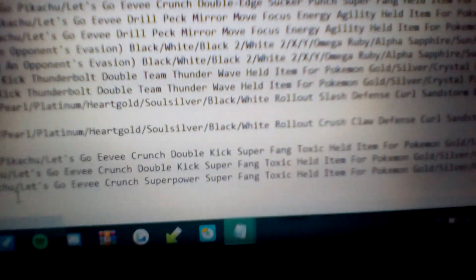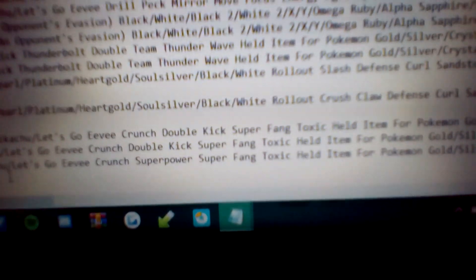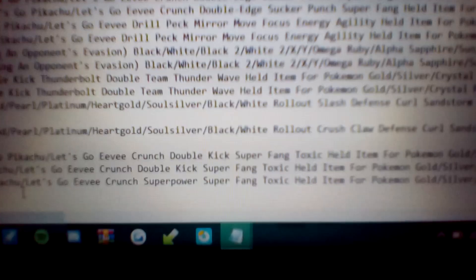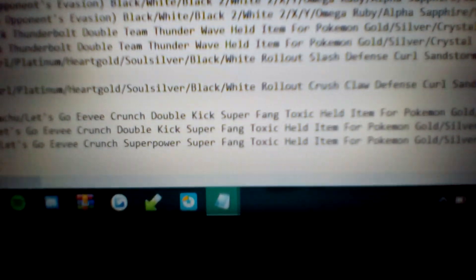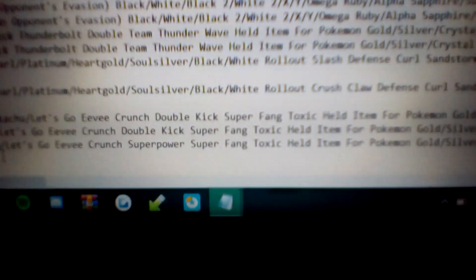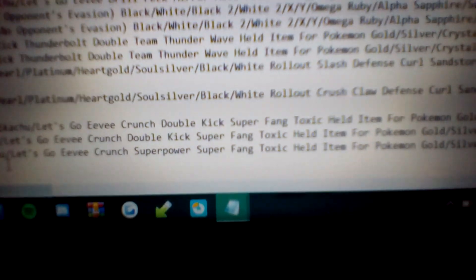Then on to Let's Go Pikachu and Let's Go Eevee. The only difference here is instead of Poison Fang and Flatter, there is Super Fang and Toxic. Toxic you already know — it's 85 accuracy, a Poison status type move that badly poisons the opponent.